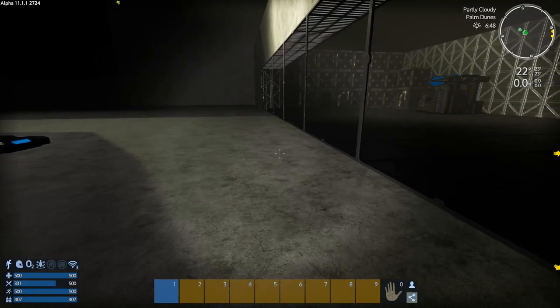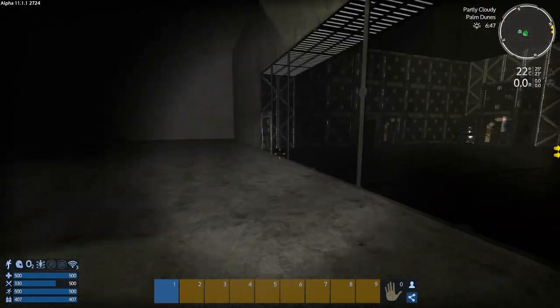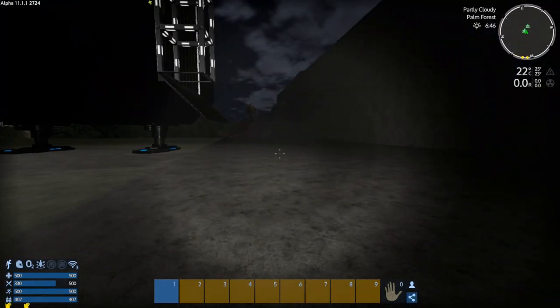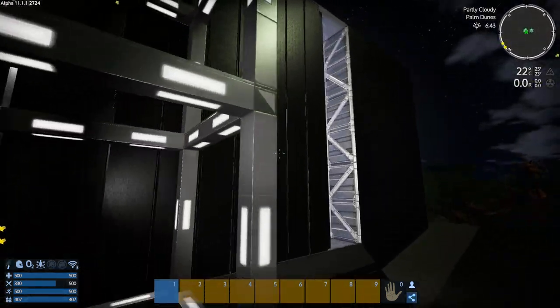There are crickets underneath us — they spawn underneath the base. It's such a large open cavity under there that they just spawn and ignore us.